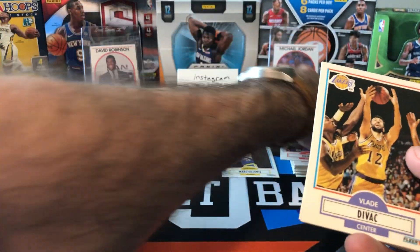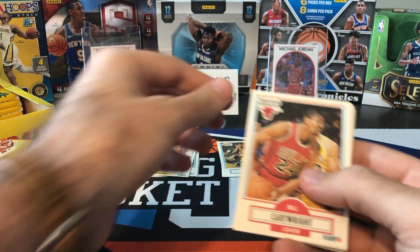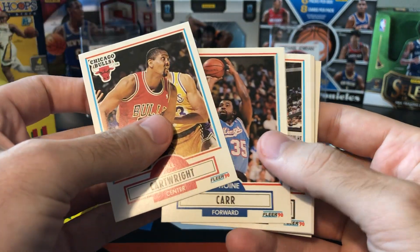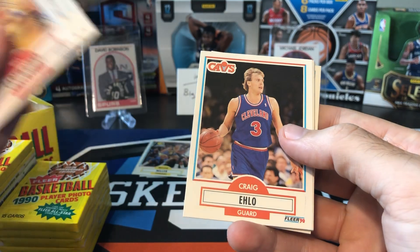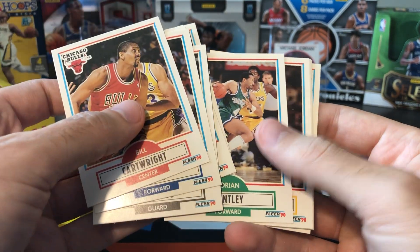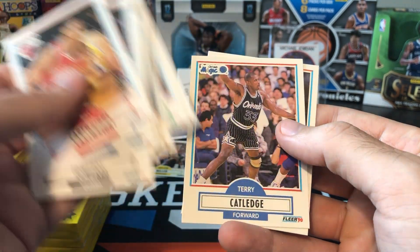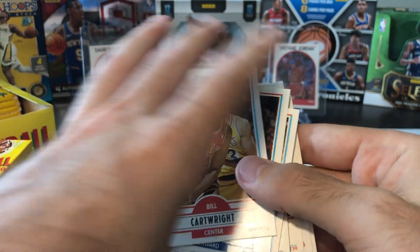Vlade Divac — that's a rookie card, we'll put him aside. Bill Cartwright, Antoine Carr, Kevin Edwards, Frank Bukowski, Jay Humphries, Adrian Dantley, Michael Cage, Tony Campbell, Walter Davis, Terry Catledge, and Sam Bowie.